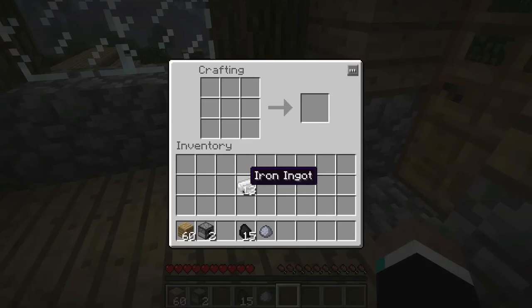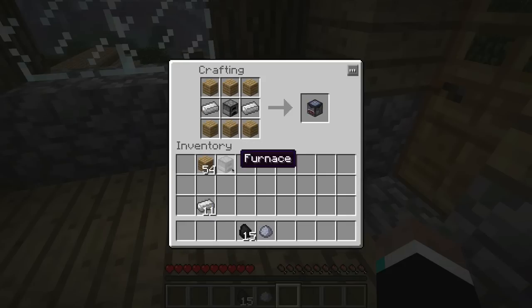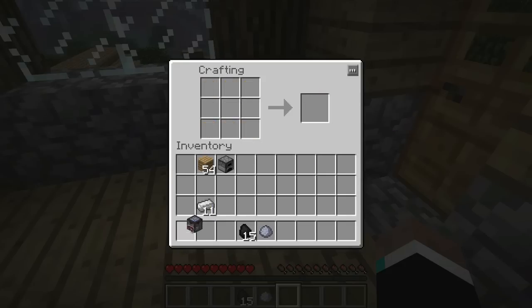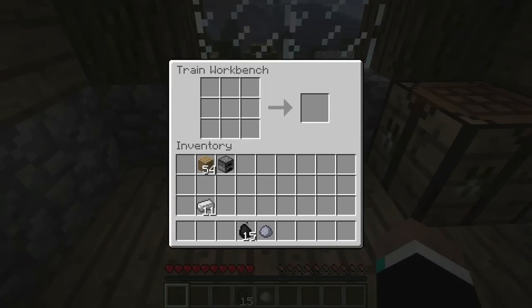To get started we're going to make a train workbench. What we're going to do is put wood here, put iron on either side, put a furnace in the middle and we get a train workbench. We're going to put this down and in here we take coal, put it in a circle, and it gives us four coal dust.